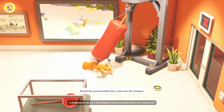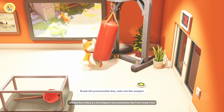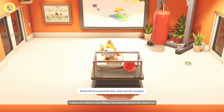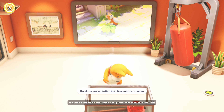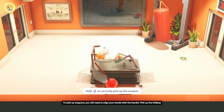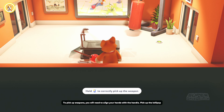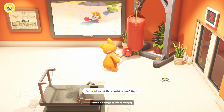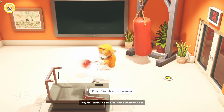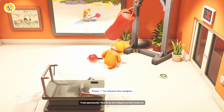Is it just me, or is there a nice lollipop in the presentation box? Let's break it out. To pick up weapons, you'll need to align your hands with the handle. Pick up the lollipop. Truly spectacular. Now, drop the lollipop and let's move on.